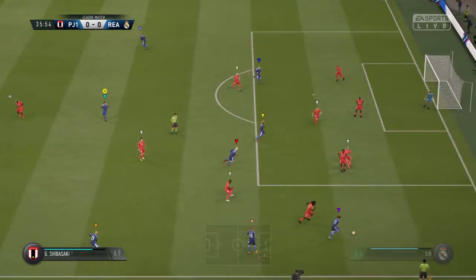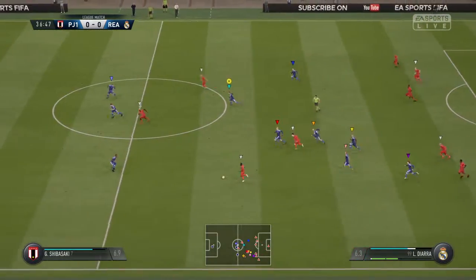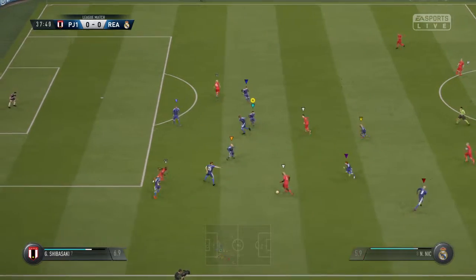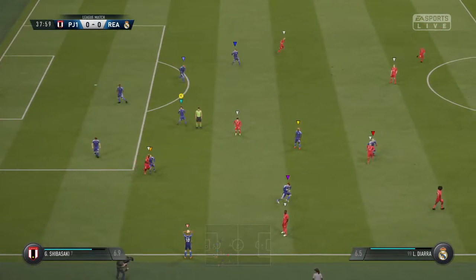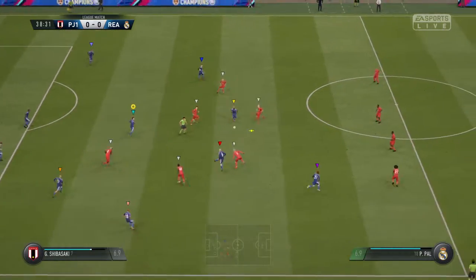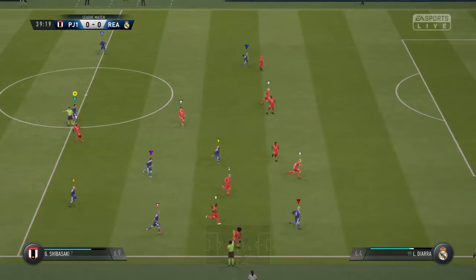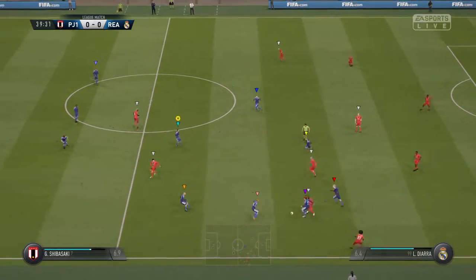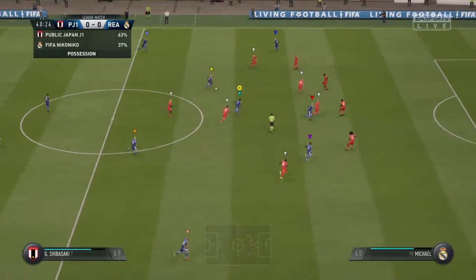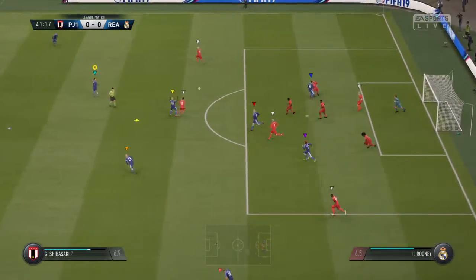Eymar, here's Rooney, now Diarra — and that's good support as they build this attack. Good clearance. Maximoff, Schneider — played down the wing, keeping the wide attack going. Diarra, Maximoff — they could pose some danger now. Cleared it well.